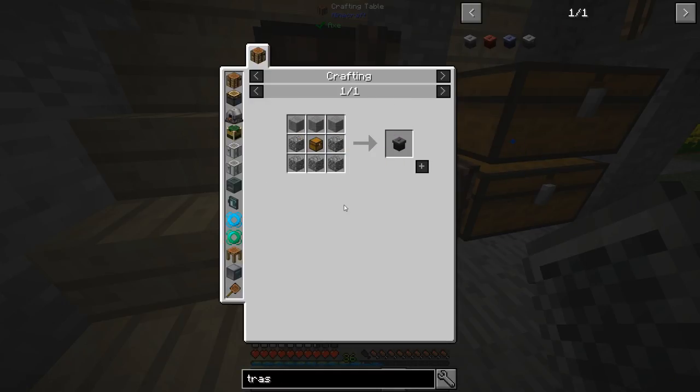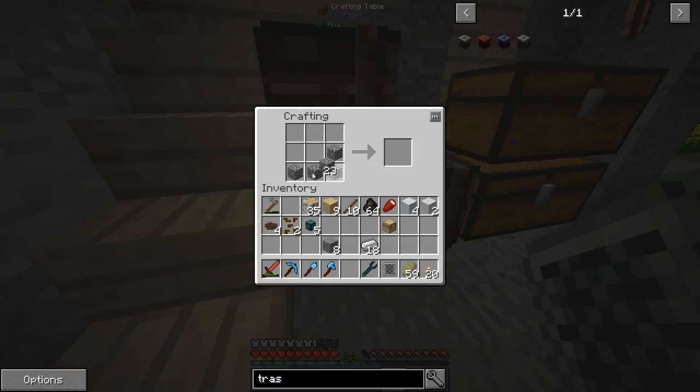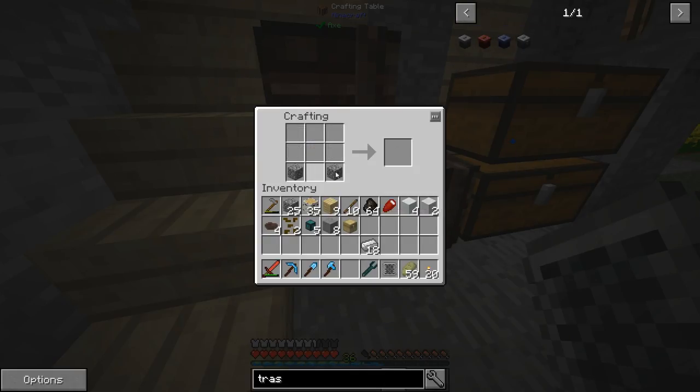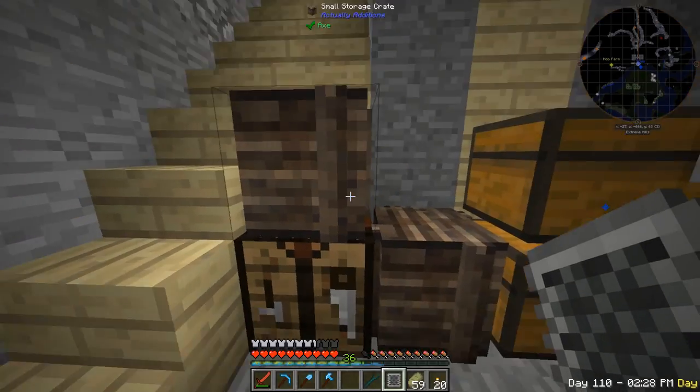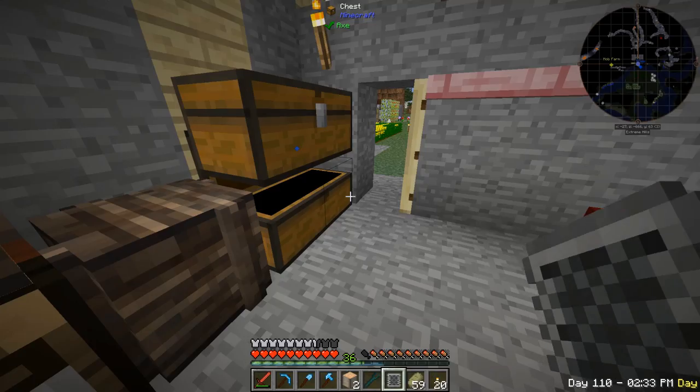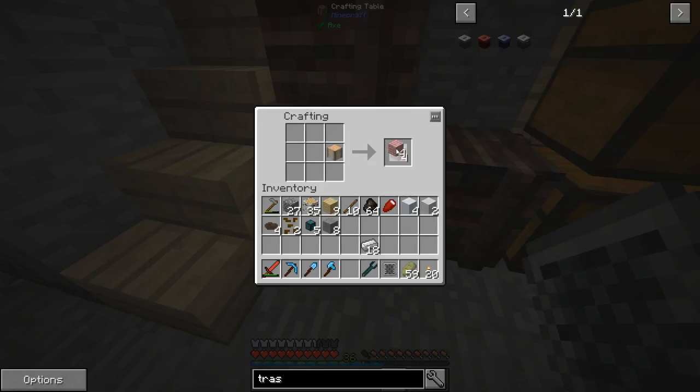The recipe needs a specific chest type — it has to be a normal chest. I'll use eucalyptus wood which gives me a normal chest. There we go.